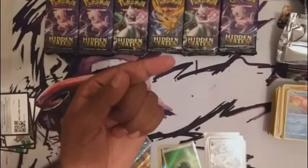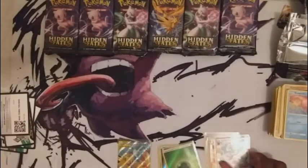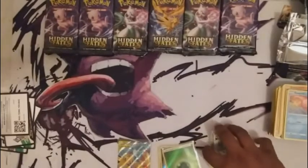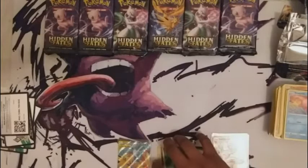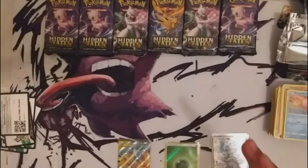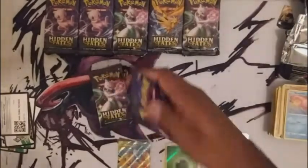They have Pikachu on the packs — that is like out there. So that was actually a pretty solid set: an Alolan Vulpix, a Sylveon GX full art card, and a Leaf Energy — not bad. So three done, six to go.